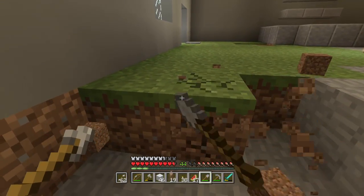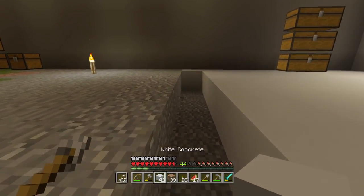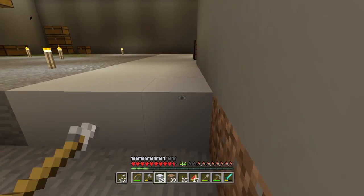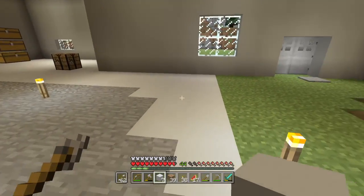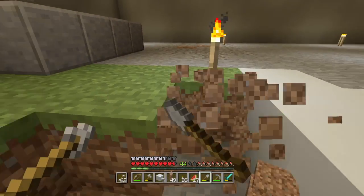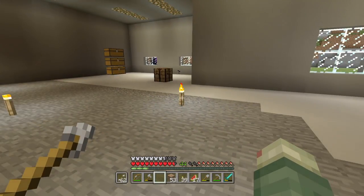Hopefully after we install the different chests and sections in this building it'll look nice and not too bland and boring. I do like the white concrete because it looks like one entire solid piece of flooring — you don't have the annoying borders around the blocks. For what I'm trying to do I just want one solid flooring. I wonder if that counts as a block in creative mode — I'll have to check it out.